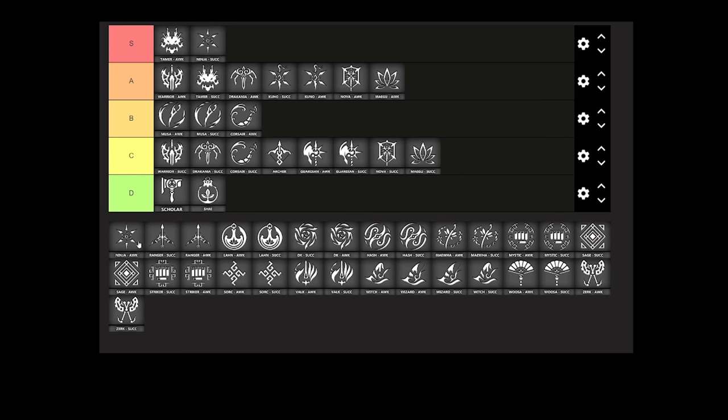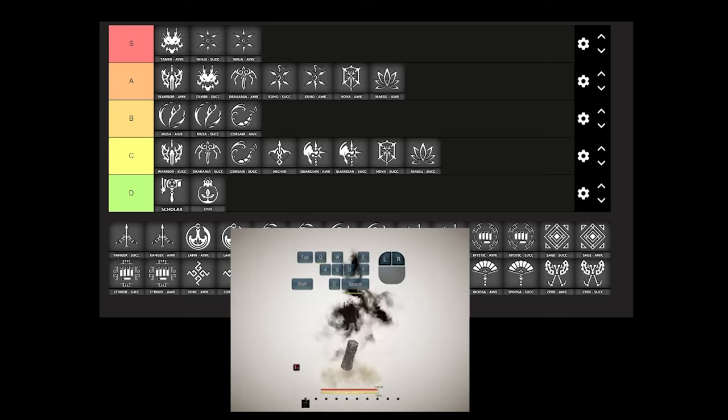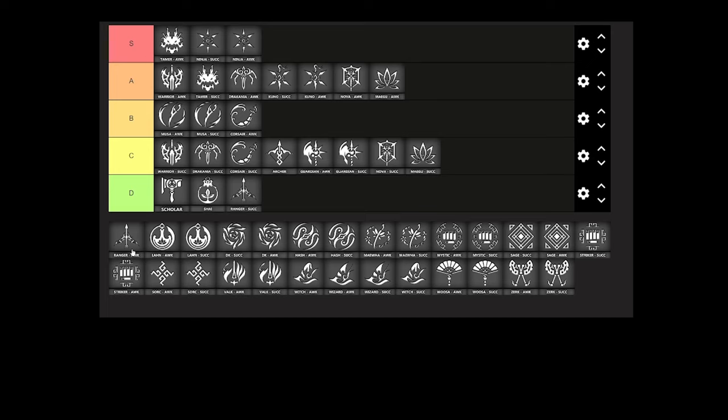Awakening and Succession Ninjas are very hard to fight — I'm not counting less experienced ninjas because they're usually easy, but the actual good ninjas are definitely A-tier for us. This is kind of the same as Kuno — it's just a matchup you have to practice a lot, and I play this more or less the same way as mentioned against Kunos.